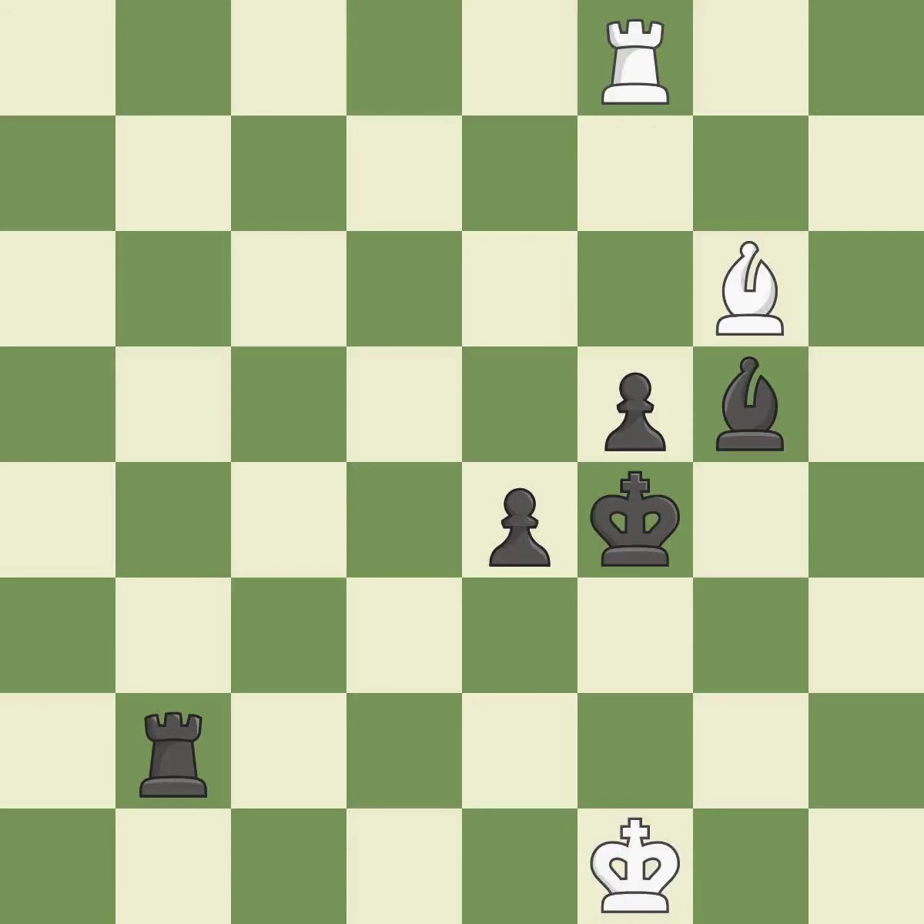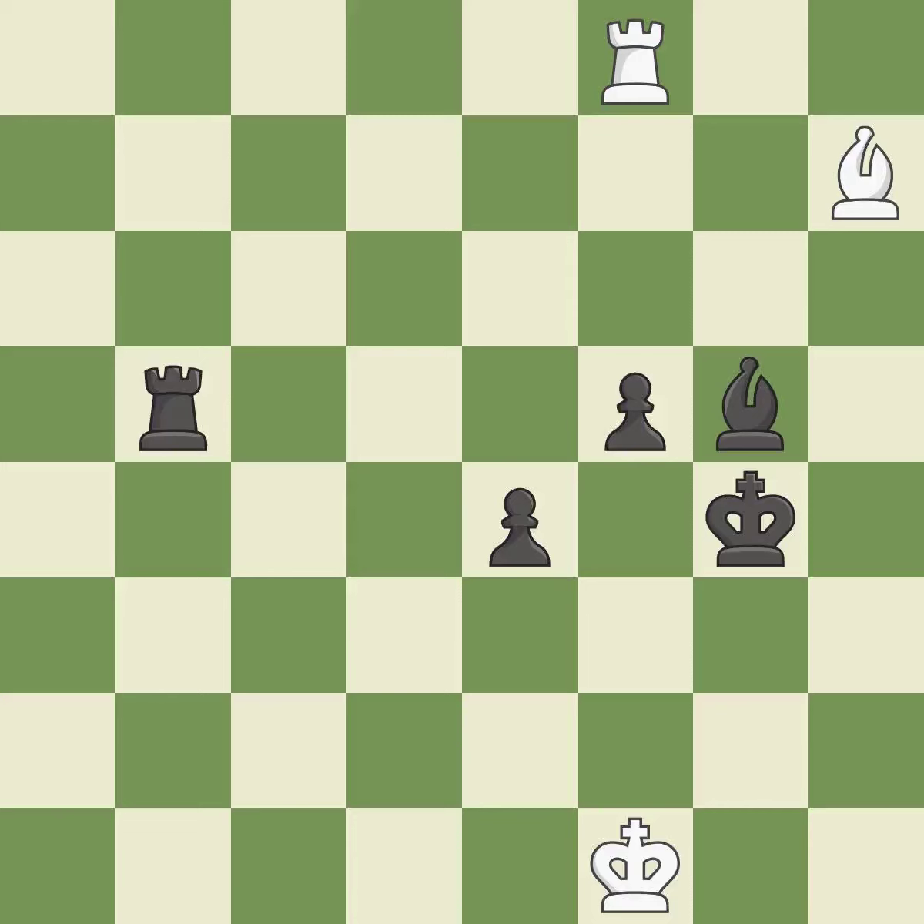This defends the pawn that was attacked. That is a logical response. This moves the bishop to a better location, allowing it to control more squares.